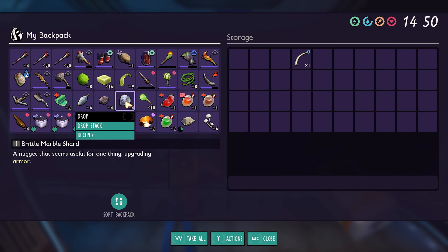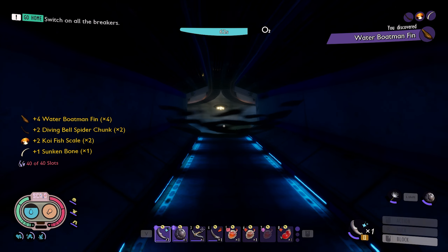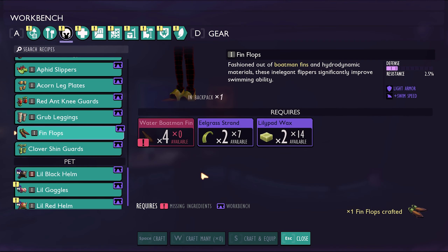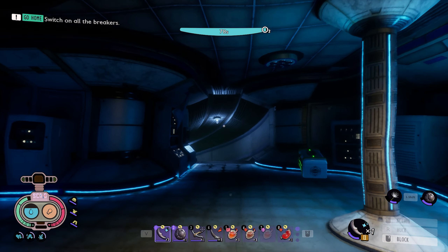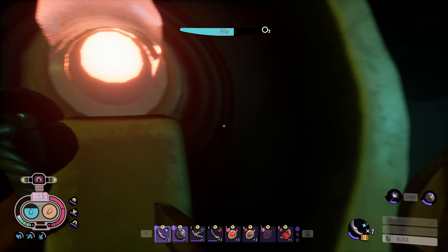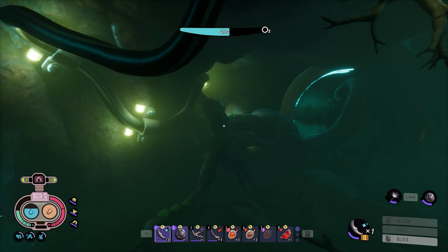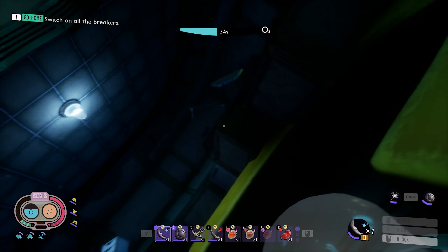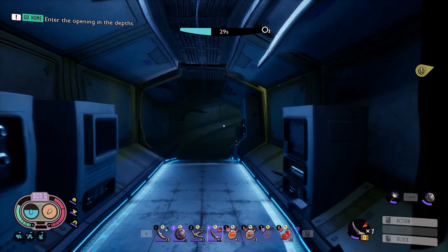We'll take all of those and drop these because now I can make the finflops — that was four fins, I'm pretty sure. I'll make those. Should be quite a bit faster. Oh yeah, look at the speed difference! That's one breaker. I'm guessing that's a second breaker down there, and then the third is going to be over here somewhere. All three are on — we got all three breakers.